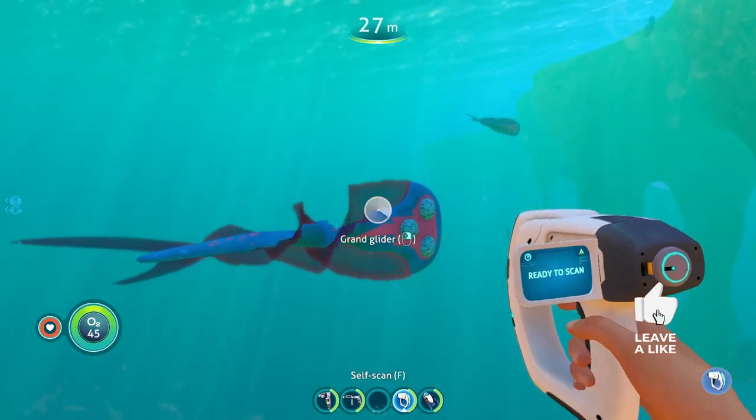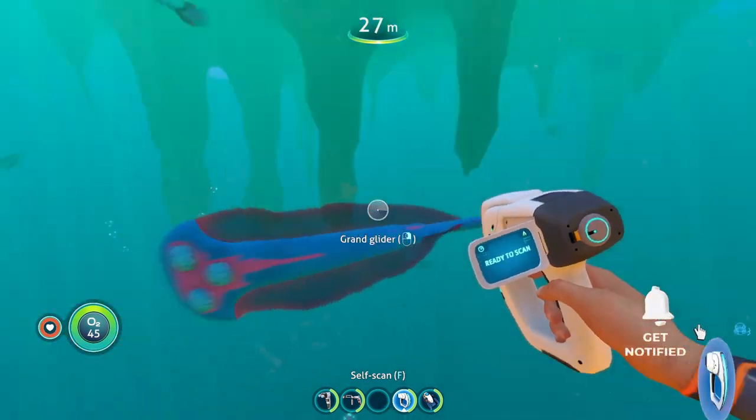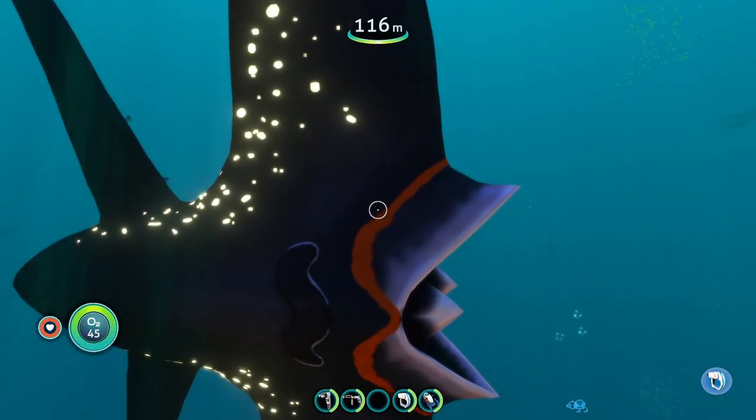A lot of these larger creatures have eggs that can spawn around the map, which is a nice feature — you can take them to your alien containment and breed some of these creatures.